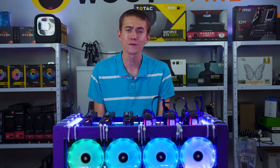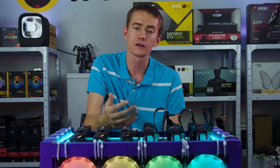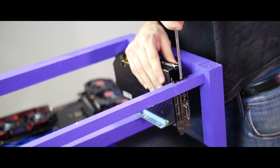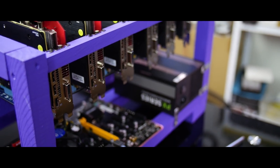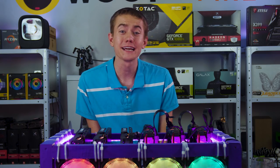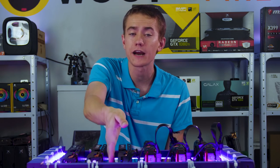Now we're onto the fun part — actually getting the graphics cards installed. The frame we're using is built to hold these GPUs and support them where they need it most. You can screw them in at the front and they'll also rest on a support beam when hooked up to the risers. The first aspect is making sure you have the risers fitted to the PCI Express portion of the GPU before installation — if you try to install this part of the riser after the graphics card is in place, you're going to have a bad time. With risers in place, space the GPUs apart evenly to maximize airflow. My benchmark: if my gargantuan banana hands fit between the cards, then it sits.